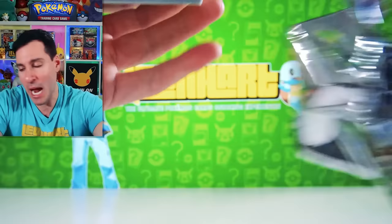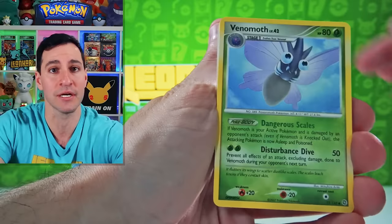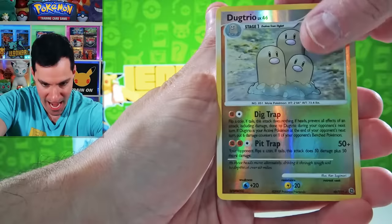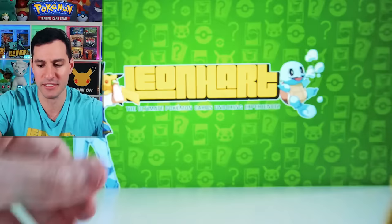Unown, Finneon, Rhyhorn — very nice. I love Squirtle — it's my favorite Pokemon of all time. Shroomish, Dugtrio, Reverse Rare, and Electivire. I'll take that reverse rare.